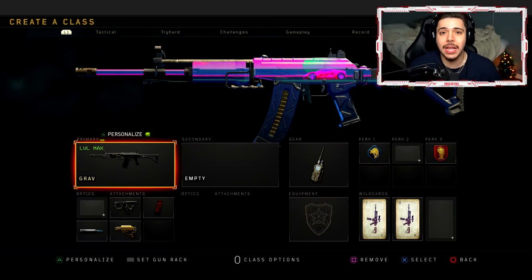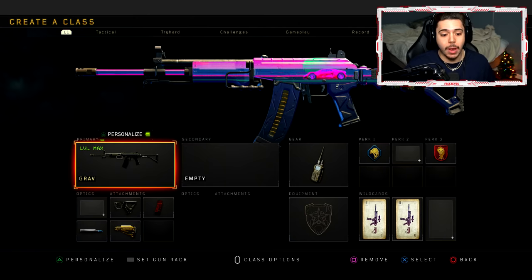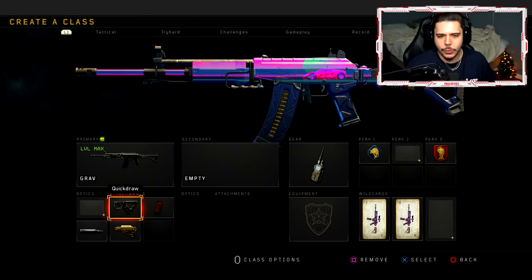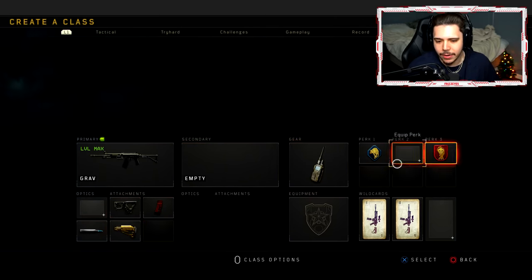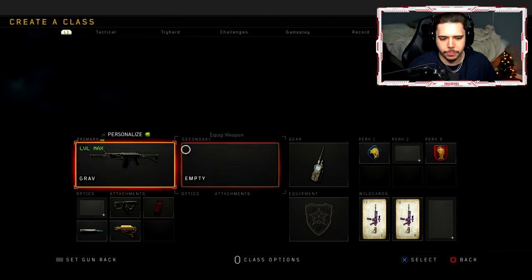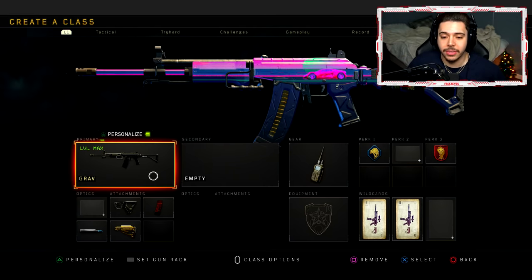I've been getting told a lot that it's been buffed — it's super good now. But I've read nowhere that it actually got buffed. So let me know if you guys think this grab is buffed. I wanted to give it a try myself, and it does feel buffed — it feels way different than before. Here's my class setup. It's a little weird, but I did find a lot of success with it: Quickdraw, Extended Mags, FMJ, and Stock. Rock whatever you'd like for gear and perks — that's the main setup.